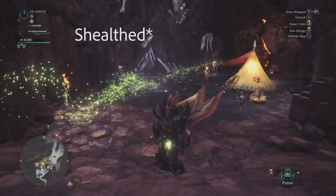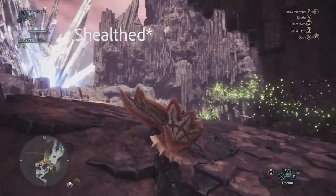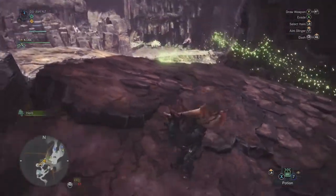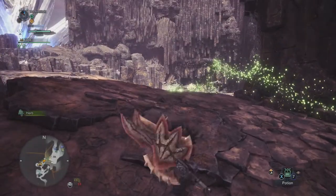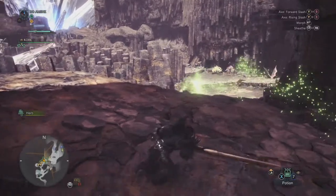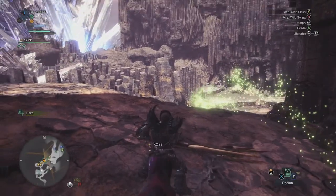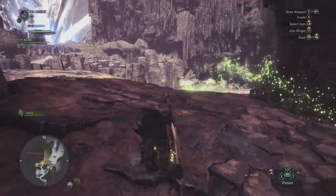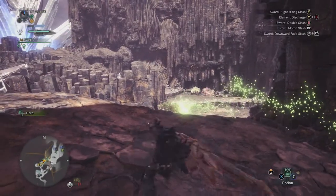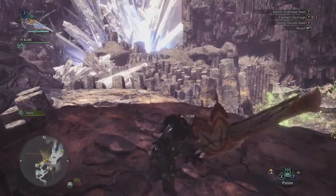So while you're unsheathed, you can press Y or triangle — this will be mainly for Xbox, as I'm on the Xbox console. So you press Y to bring out your Switch Axe in Axe mode. Now if you're unsheathed and you press the right trigger or R2, you bring out your Switch Axe in Sword mode.